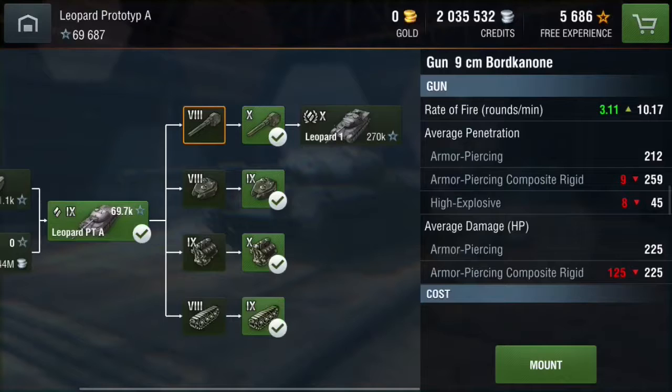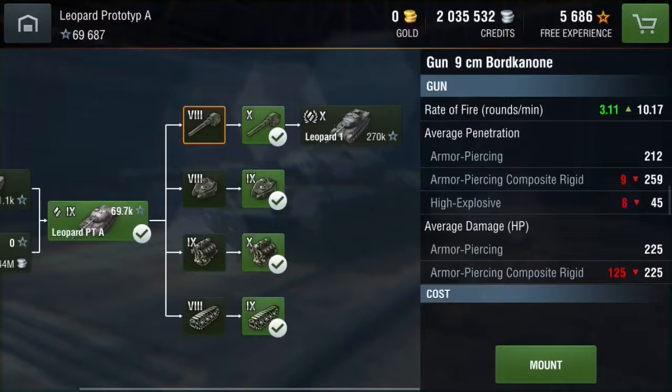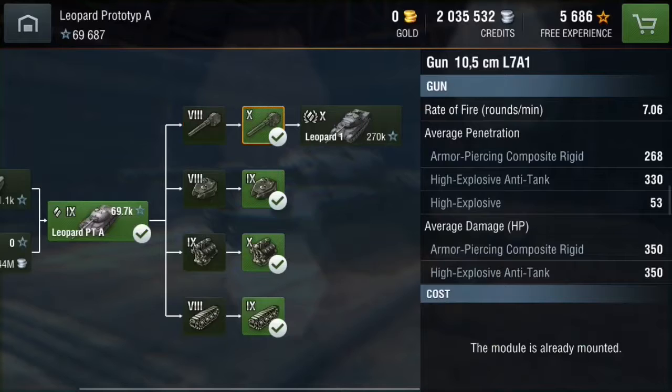The 105mm L7A1 — oh my god, I love this gun. I previously had the 9cm Bord Kanone, which is the gun you get on the Indian Panzer at tier 8. It's a very good gun, and I would quite often do between 1,000 and 1,600 damage with it. But I saw the tank review that Jingles did, and I was really discouraged when I saw I had to unlock this gun before I could get to the Leopard 1. But oh my god, this gun is amazing. It doesn't quite have the same rate of fire as the Bord Kanone.